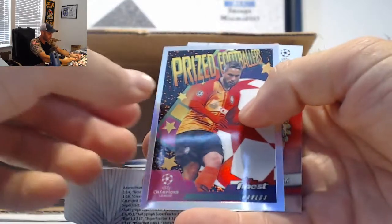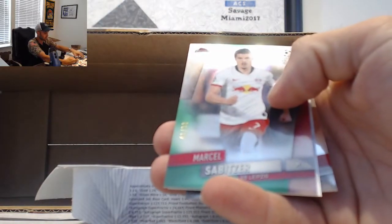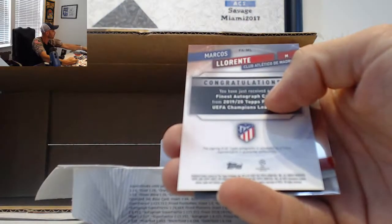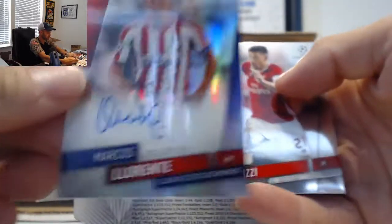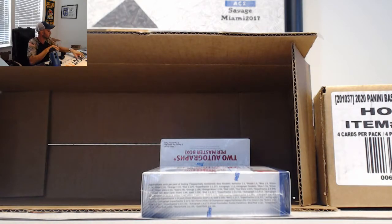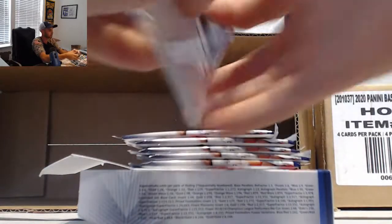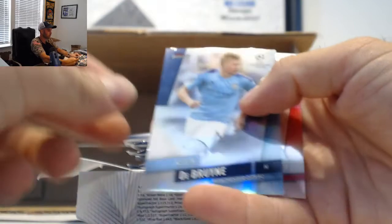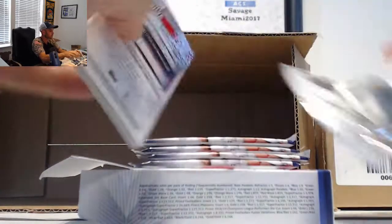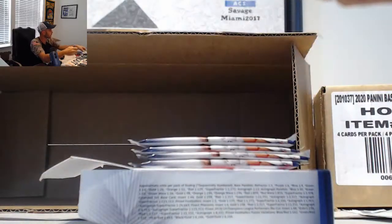Marlos. Zbitzer, 99. And a Marcos Llorente, Atletico Madrid autograph. Get a De Bruyne, Refractor. Leon Bailey, Leon Bailey, 250. Bayer Leverkusen. Dembele, inserts.